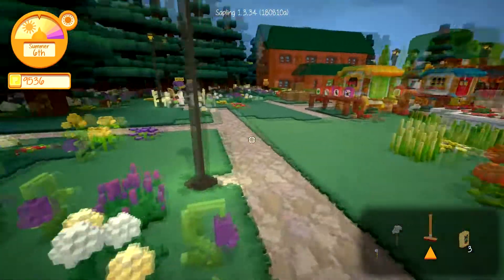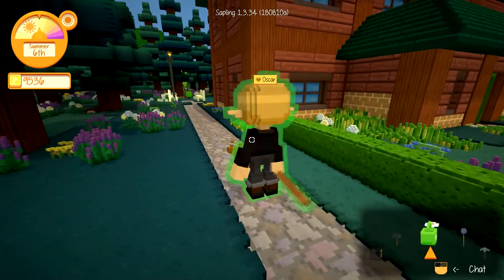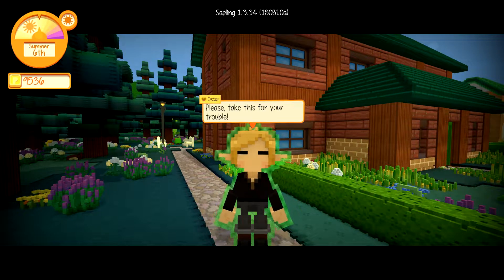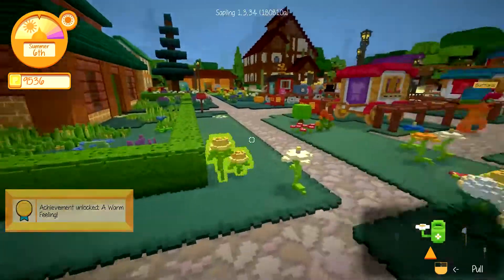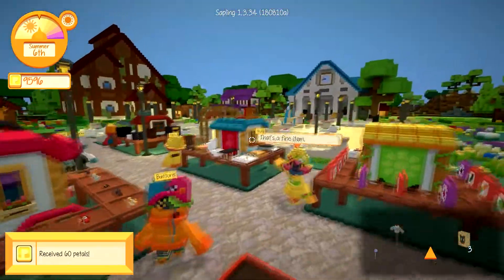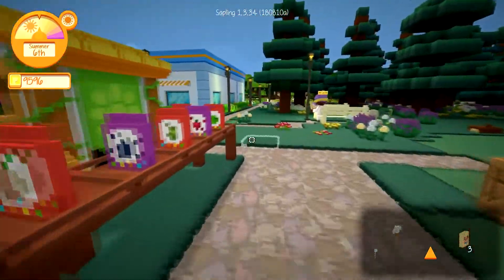Let's see, where did Oscar go? There he is. Last time I gave him a broom he gave me a chicken, so I'm just gonna sell this right in front of him. Hey, well it's 360 petals. Let's head to the museum.